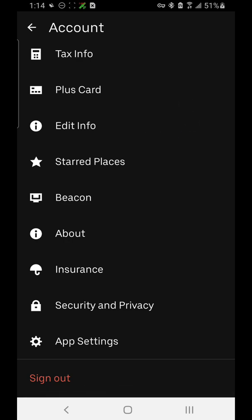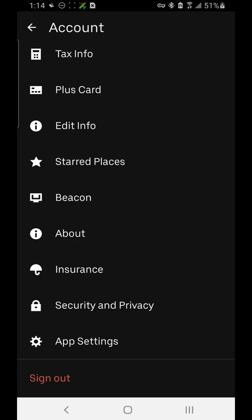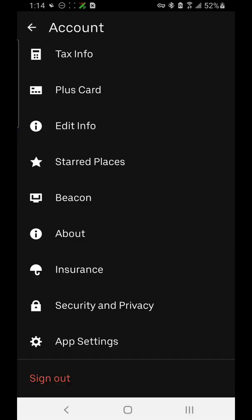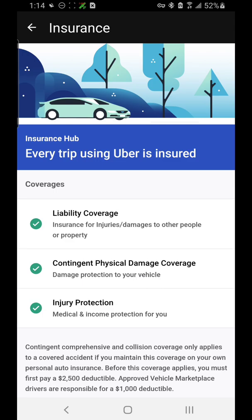Start Places are basically saved spots you can use as a destination filter. Beacon is a device — you may have seen on windscreens an Uber logo that's glowing — that's what the beacon is, and it changes colors based on the status of the ride. Then we have Insurance, which explains the insurance coverage you get as an Uber driver, and About, which is just a version number.